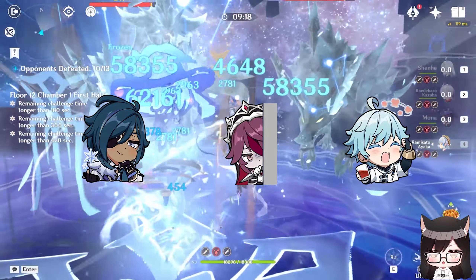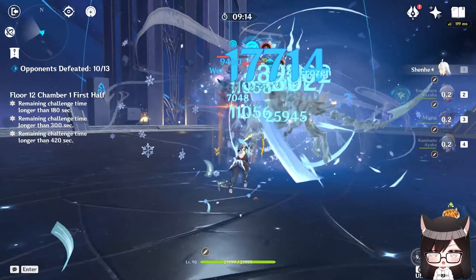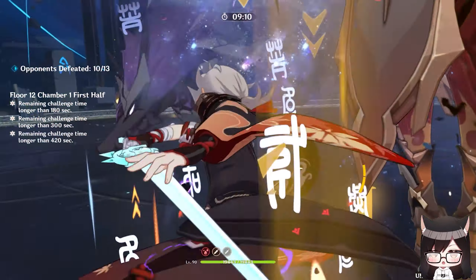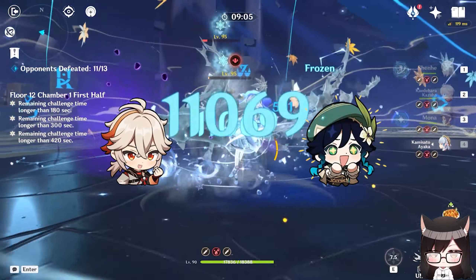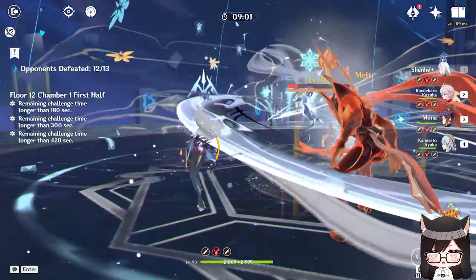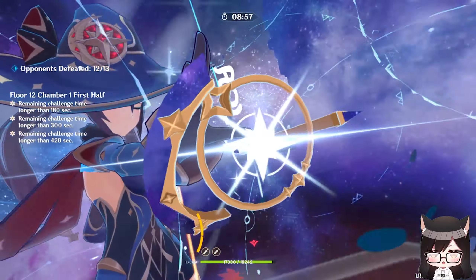The reason why she's one of the best is due to the nature of how a freeze team works. When running this team, most enemies can't move because they're frozen, and very likely you'll have an Anemo grouper like Kazuha or Venti to group them up. Ayaka's burst is guaranteed to do the full amount of damage, and since enemies can't move at all, her burst will not miss or move until it ends or until they are dead.